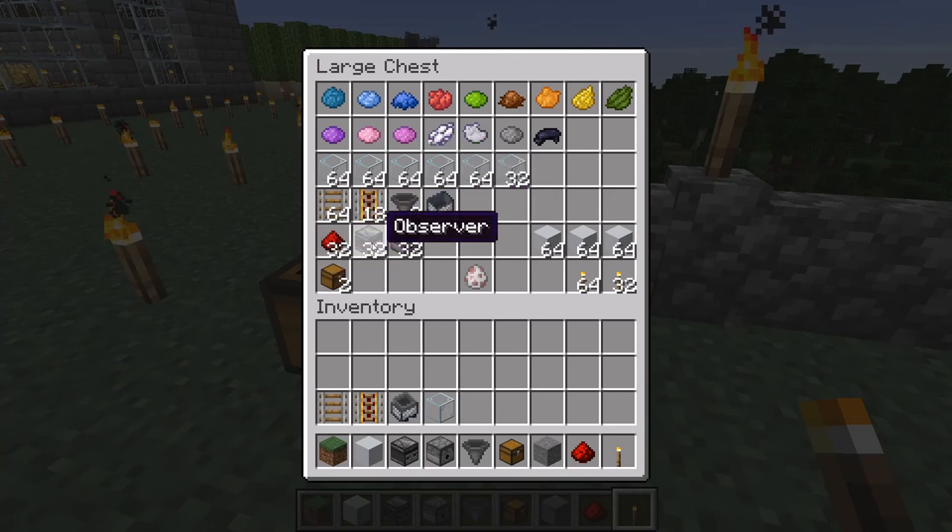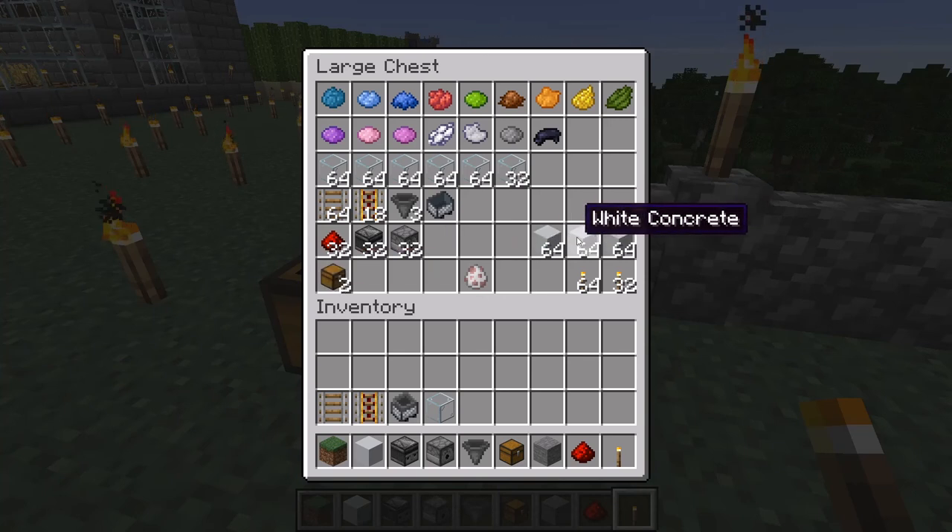You'll also need half a stack of redstone dust, half a stack of observers, and half a stack of dispensers — plus however many chests you want. For now we'll use one large chest. For building material I'm going to use white concrete since it's easy to see and stands out from natural elements, but you can use stone, dirt, or whatever you prefer.